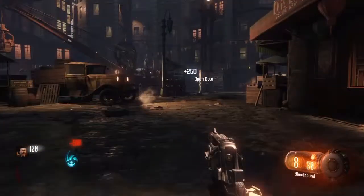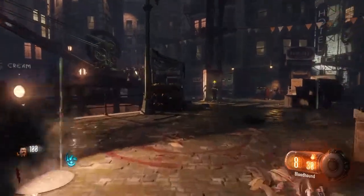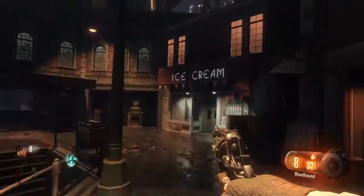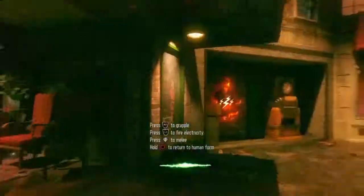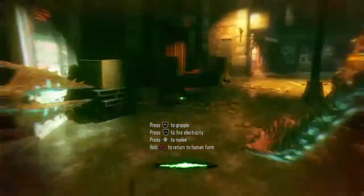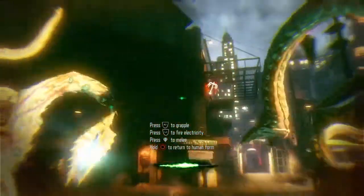Alright, so step 1. First of all, you're going to want to open the first door. You're then going to run over to this stone over here, try your best, run over here, zap this machine really quickly, run over, zap the crane, and quickly turn around and use the grappling hook.